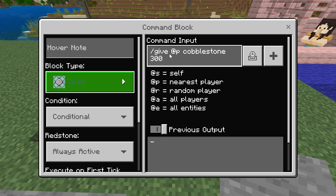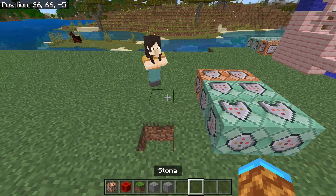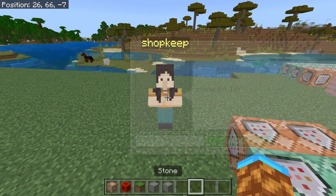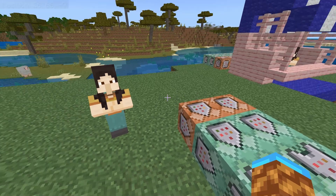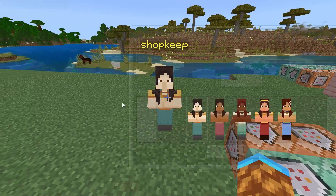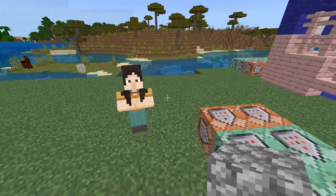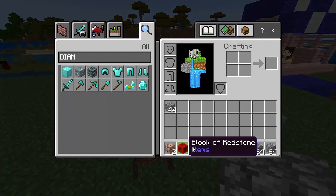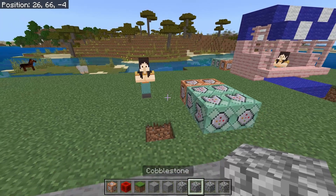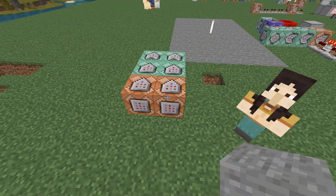To reiterate, you can do this up to six times — six sets of three command blocks giving the player different stuff in exchange for the same payment or different payments, all totally up to you. This can be really helpful for adventure worlds or even survival worlds, for stuff that players don't really like to farm. Maybe you want to sell players blocks in exchange for their diamonds so they can build crazy stuff without anyone having to go collect all of those blocks.